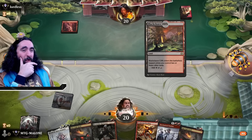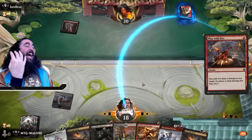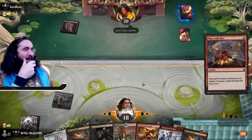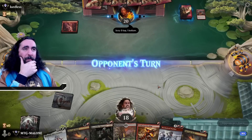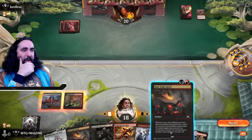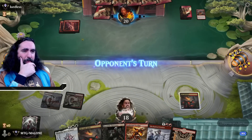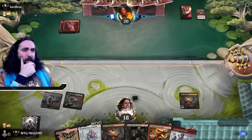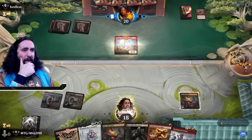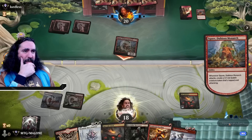We do have the Mechanized Warfare and the Oni-Cult Anvil. The moment they went first, I had a feeling deep inside that they were freaking Mono Red. We have nothing on their side, so let's bring down the Oni-Cult Anvil — that's pretty darn good. All we need is one more white source to be super darn happy. The Squee is annoying, but we're gaining life back — so that's alright.